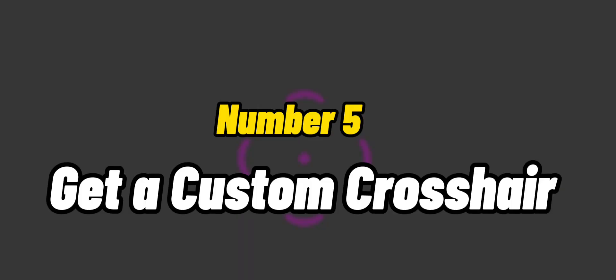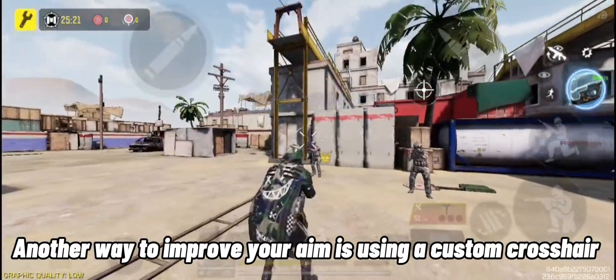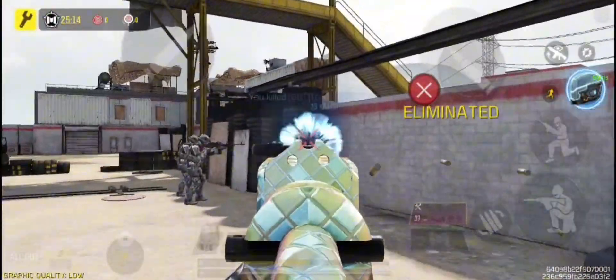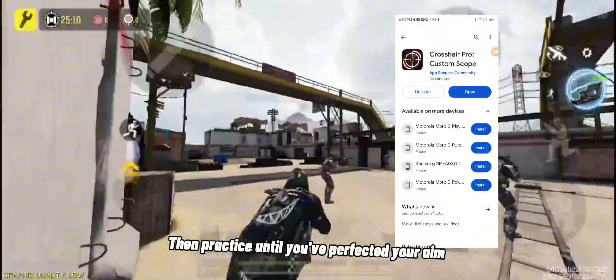Number 5 is to get a custom crosshair. Another way to improve your aim is by using a custom crosshair. Go to the App Store or Play Store and download a crosshair app. Then practice until you've perfected your aim.